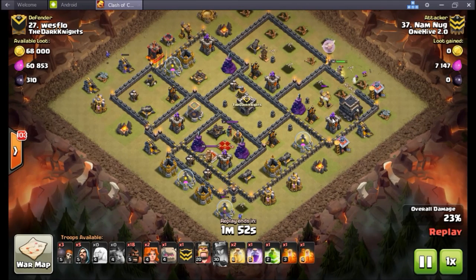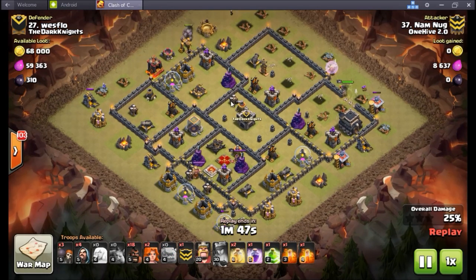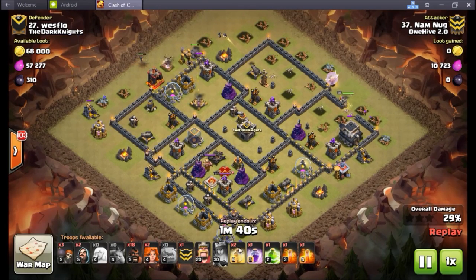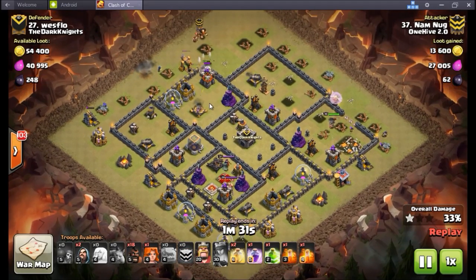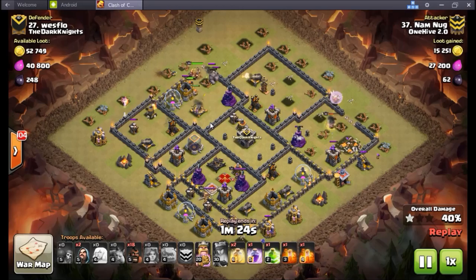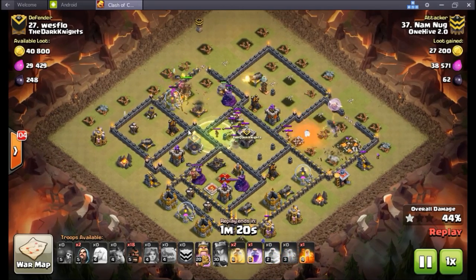Going to let this queen right into this section here and she's just going to continue to mop things up. I really like the precision placement on all these minions dropped at the beginning of the raid as well. Golem goes in to finish off that funnel — he's got two golems, one in the CC. Here come the max valks — two max valks in the CC. A lot of guys are really opting for that for the cold-blooded golem. Giants in there helping out too, jump spell goes down.